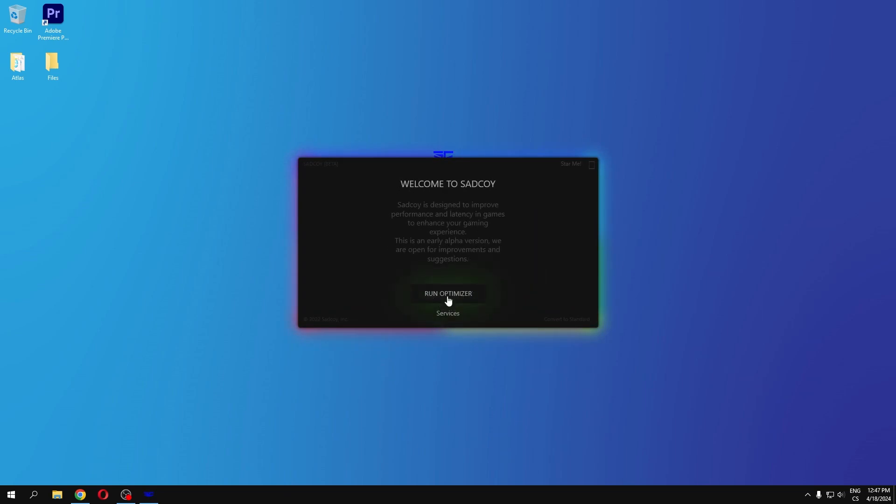Now you have the one-click optimizer — click Run Optimizer. Satkoi is designed to improve performance and latency in games to enhance your gaming experience. This is an early alpha version and they are open for improvements and suggestions. Click Run Optimizer.